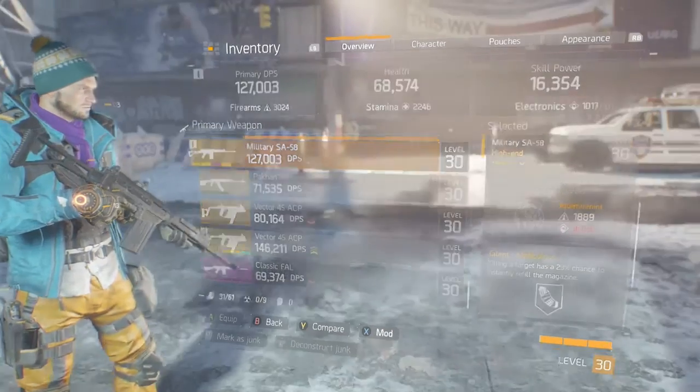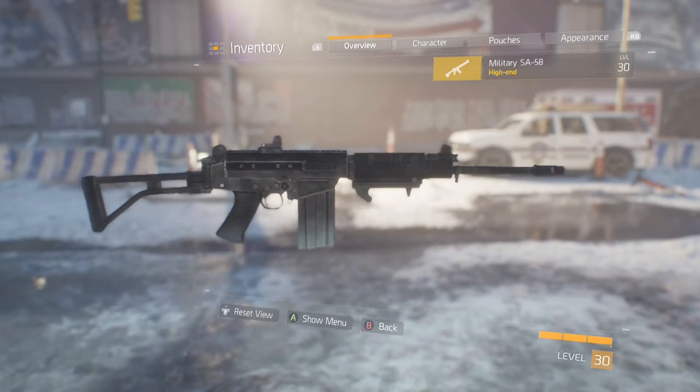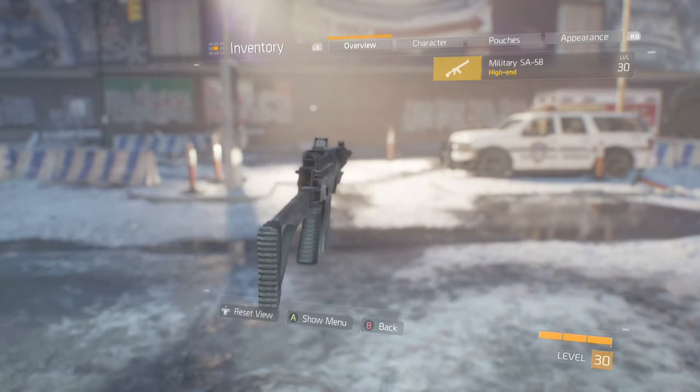Welcome back guys. In today's Division video we are doing another high-end weapon review, this time of the military SA-58, which is a burst-fire rifle.